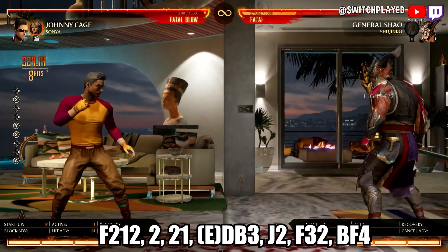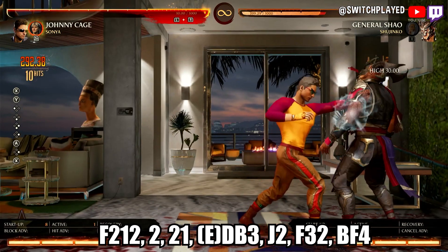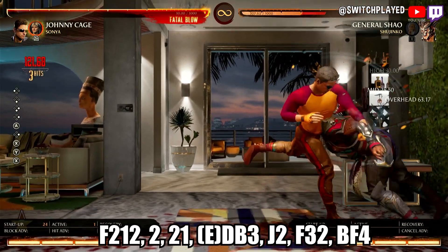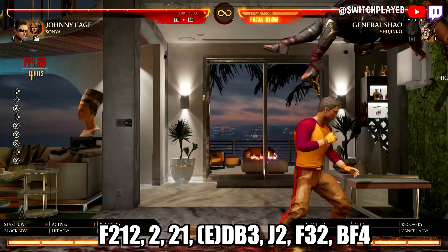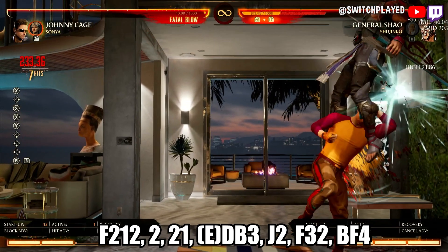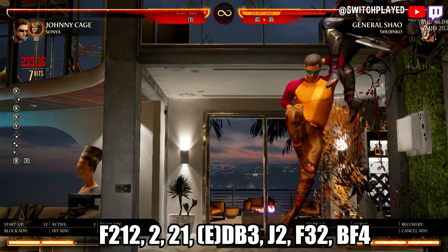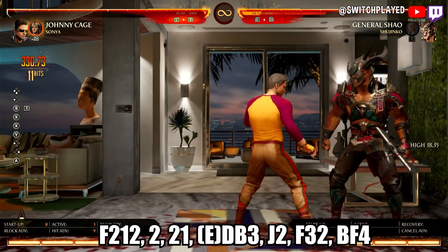Now we're getting into a little bit of tighter timing, though it isn't too bad. Ground bounce your opponent with forward 2-1-2 and as he's falling, hit him with a 2, then a 2-1 to juggle him. As soon as you're done inputting the 2-1, hit your enhanced down back 3 to relaunch General Xiao into the air. When you're both at the very highest point, hit J-2. By this point you should both be nearly touching the ground, so hit forward 3-2 into shadow kick, back forward 4.